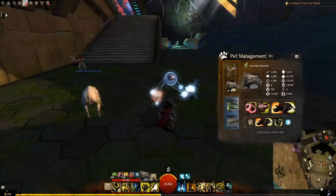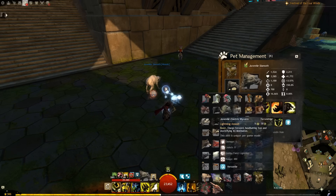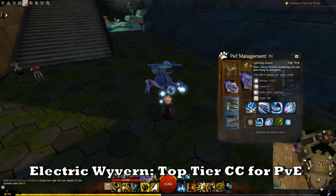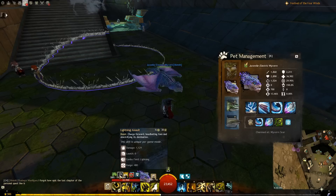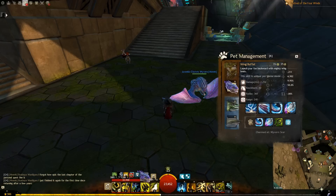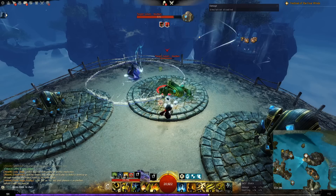Everything from the electric wyvern on down requires the expansions. The electric wyvern is possibly the best pet in the game for interrupting enemies. It has two interrupts: Lightning Assault, where it charges an enemy, interrupts them with a launch, and leaves an electric field — possibly the only way for a ranger to create a lightning field. After that, it will use Wing Buffet, which repeatedly attempts to knock back the foe. So if you were fighting a boss and it needed to be interrupted, you could pet swap, hit F2, it would Lightning Assault then Wing Buffet in order, doing multiple very effective interrupts.